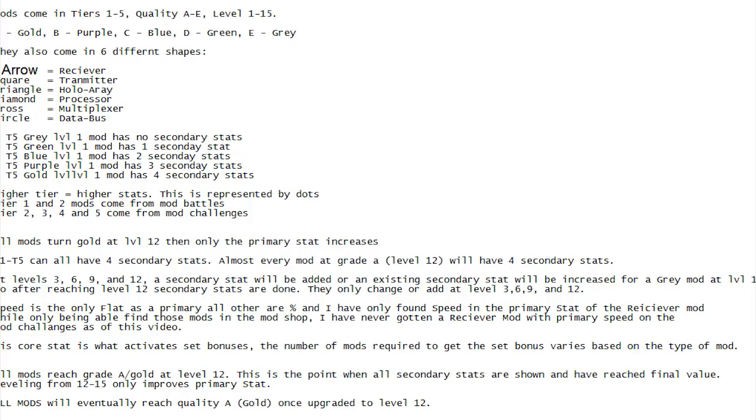T1 through T5 all have secondary stats. Almost every mod, at level 12 and beyond, has all 4 secondary stats. You get a secondary stat at level 3, at level 6, at level 9, and then the last stat at level 12 — on a gray mod. Speed is the only flat primary on the arrow receiver; all the other primaries are a percentage. I have only found speed in the mod shop — I have not found it in a challenge or a battle.